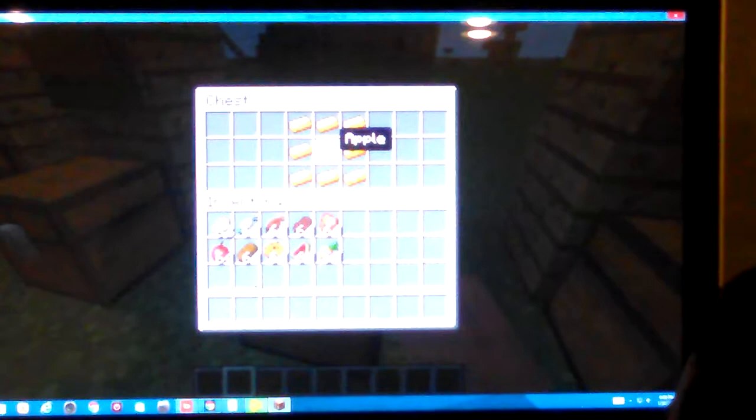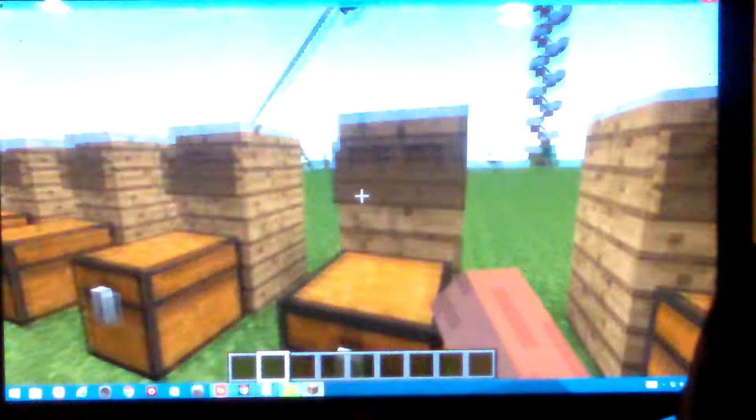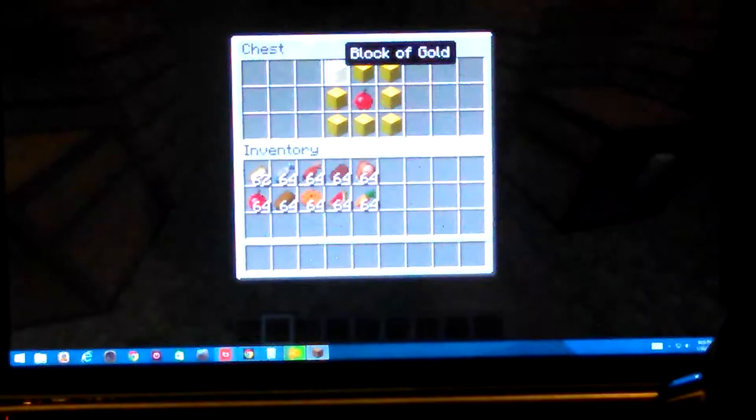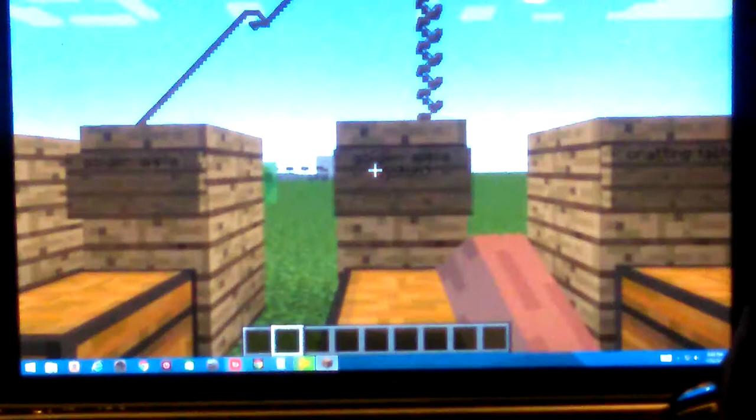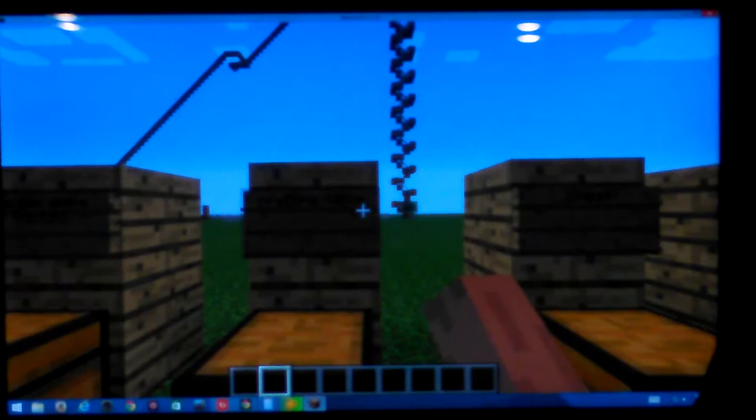Next up is the notched golden apple, which means you're going to go mining a lot. This one takes eight blocks of gold — which is insane — and then one apple. That will make you a notched apple, which will give you probably four or five buffs. Next up is the crafting table, which is all the way over there. That will be just four oak wood planks.